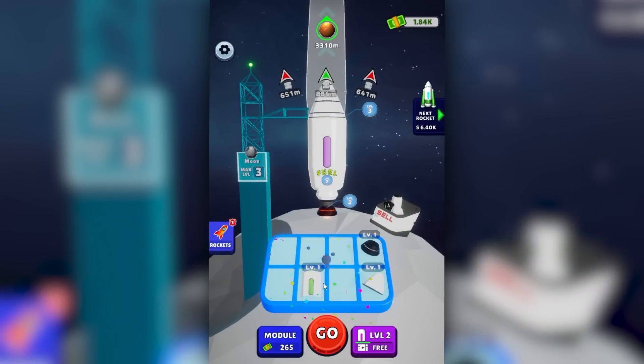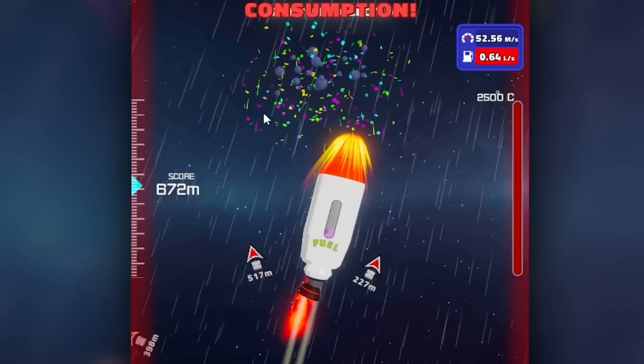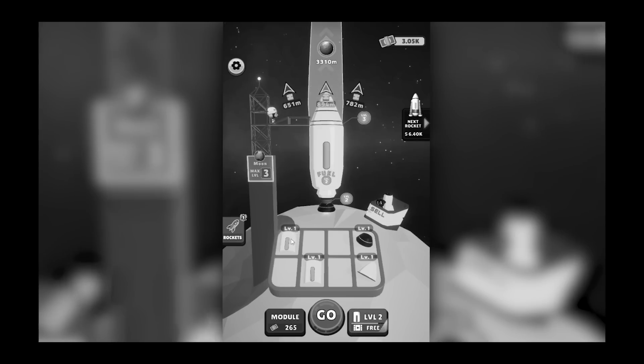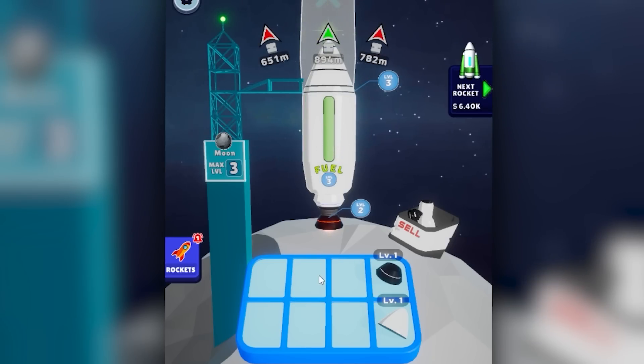Out of that, we got an extra fuel tank and an extra thruster, none of which I think we can utilize yet. So let's find out why there's treasure to either side. It doesn't seem like a good idea to steer rockets sideways, but you never know what we're going to find out here. And we all know astronauts are completely disposable anyway. There's a level 2 fuel tank that we can combine with our existing level 2 fuel tank for level 3.